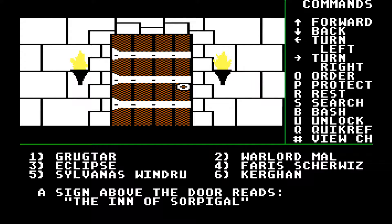Hello, and welcome back to our Let's Play of Might and Magic Book 1, The Secret of the Inner Sanctum. Last time we actually found the secret of Portsmouth, and we ran away from the Queen Succubus.